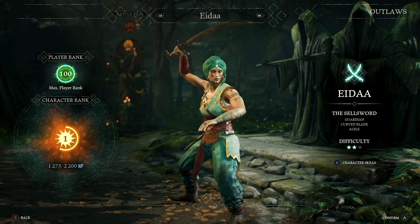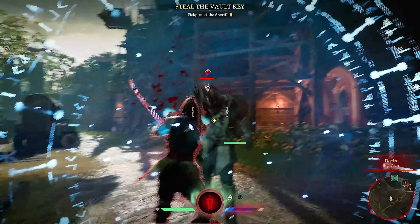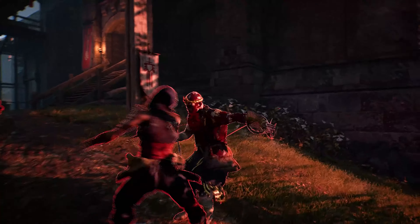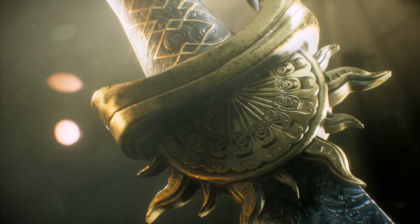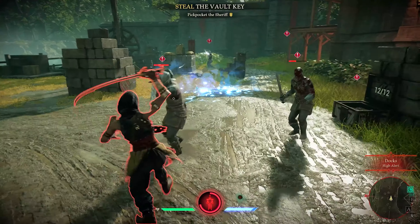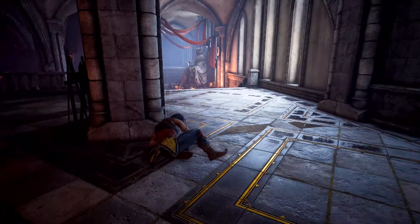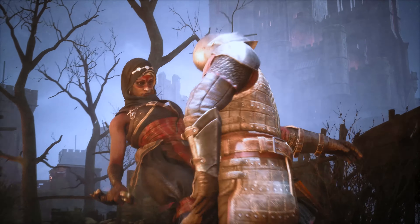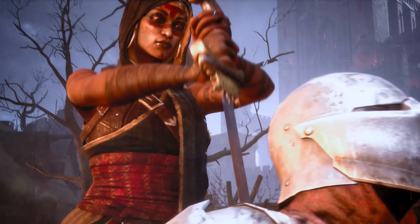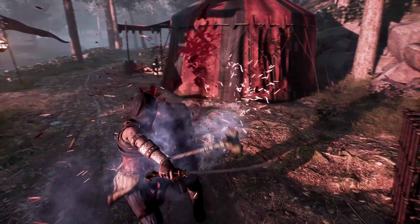Ada is our brand new versatile hybrid character. She is a dervish with stunning swordplay and unique new tools to shake up the competition, able to dodge and parry her way to victory. The Sellsword's blade is most effective at keeping the pressure on. Ada can let loose a barrage of attacks while weaving in and out of combat to keep opponents guessing. Be warned, if you aren't careful with managing your stamina, you're in for a world of hurt.